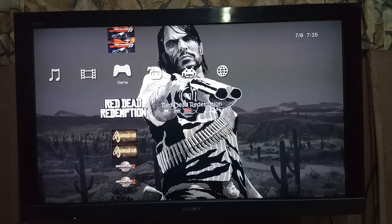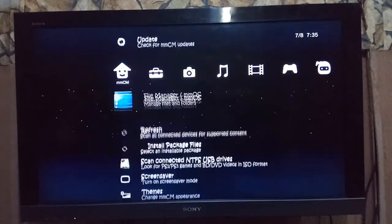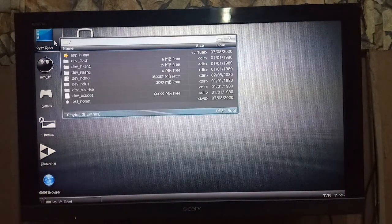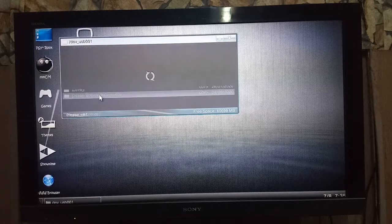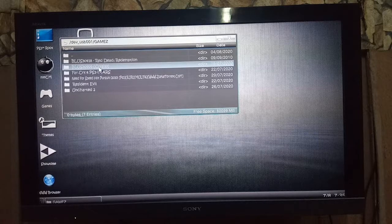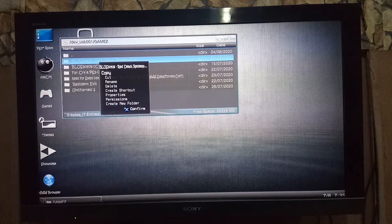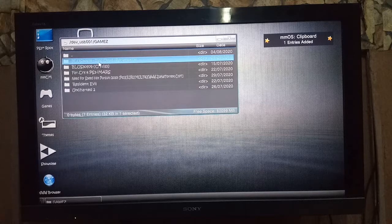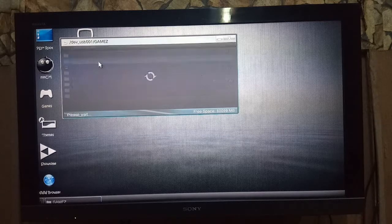To copy this game from your USB into your internal drive, you're not going to fire it up here. Go to File Manager, open your File Manager, go to PS3 roots, double-click on PS3 roots, then go to USB dev — USB 001 — and when you enter, go to Games. That's it — Red Dead Redemption. Now on Red Dead Redemption, click Circle and copy by clicking X. You can see clipboard — one entry is added.